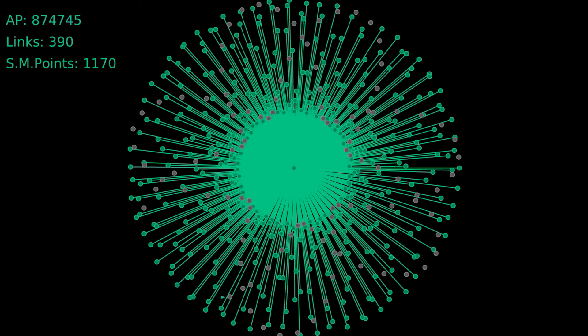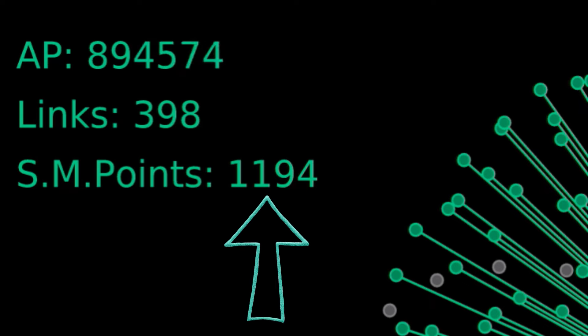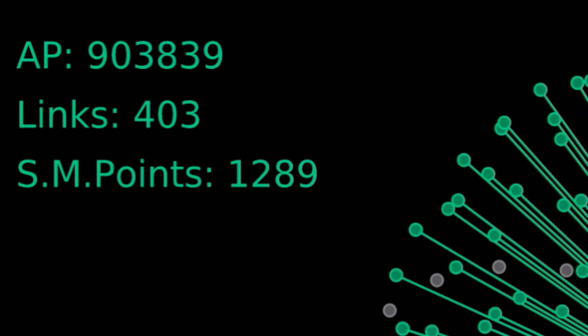They're sometimes called starbursts or supernovas and so forth. Whether it's just one faction or both factions linking, they can be really, really beautiful. For this global operation, as soon as you reach link 400, every single link that's made gives some bonus shared memory points — at first 20 bonus points per link, and then as the starburst gets bigger and bigger, the number of bonus points per link grows: 30, 40, 50, all the way up to 80 bonus points per link.